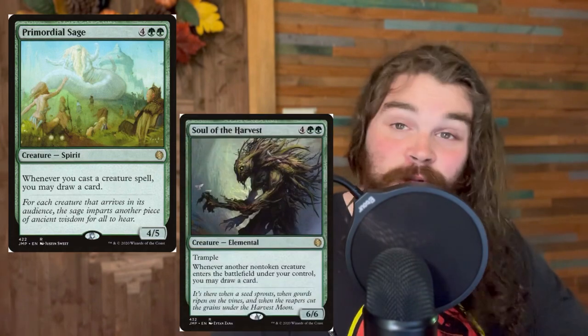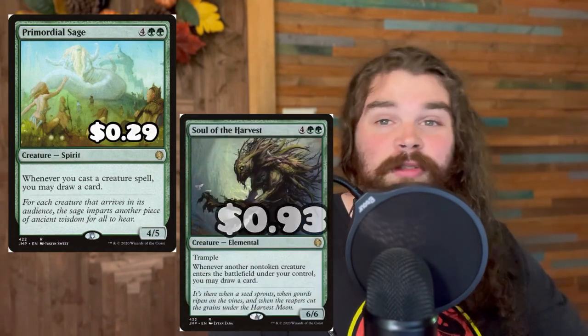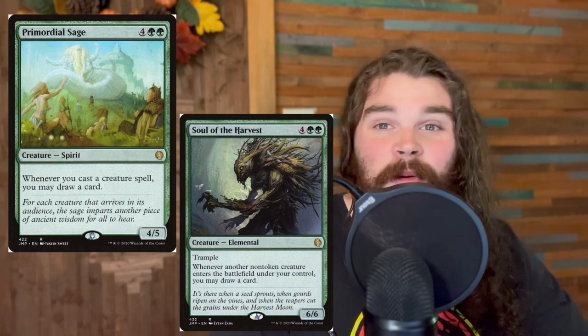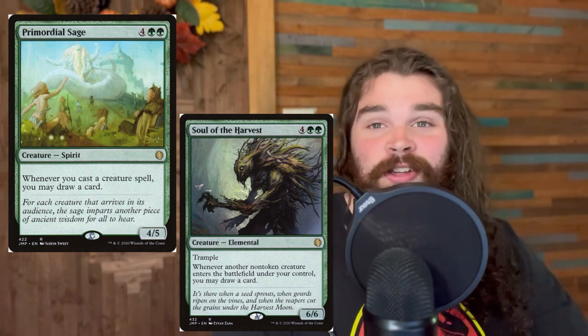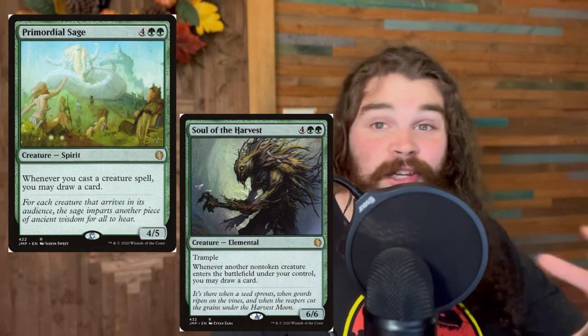Life Crafter's Bestiary: there are some scry synergies in the deck so that's going to work there, and again we're just paying one green to draw a card whenever we cast a creature spell. Primordial Sage and Soul of the Harvest — same thing: whenever we cast one of those creature spells or a creature enters the battlefield we draw a card. Super solid cards. This is basically going to be the strategy of the deck — cast as many creatures as fast as possible, flood the board, then buff the board up and take everybody out.